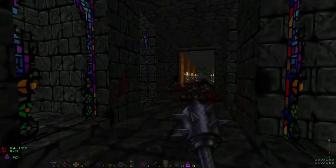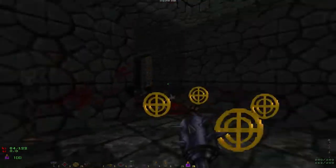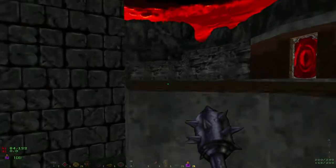In Doom, it was either on or off. On was whatever you set it to when you made the map, and off was zero — that was the extent of dynamic lighting in Doom itself.